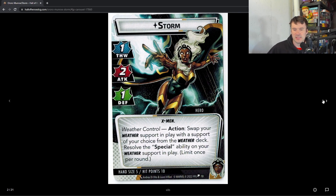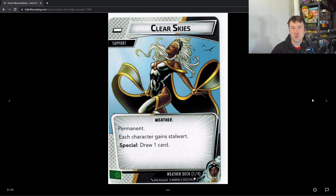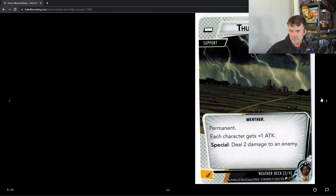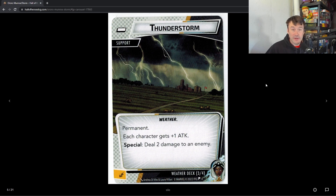This is pretty interesting because it's a free resolve of the special ability. For example, if you swap in Clear Skies, each character gains Stalwart — including enemies and minions — but the special ability lets you draw one card. Hurricane gives everyone Retaliate, but you get to remove two threat from a scheme, which is really nice — essentially a free two threat removal each time you swap it in. Thunderstorm adds one damage to every single character, which can be huge paired with the right allies.